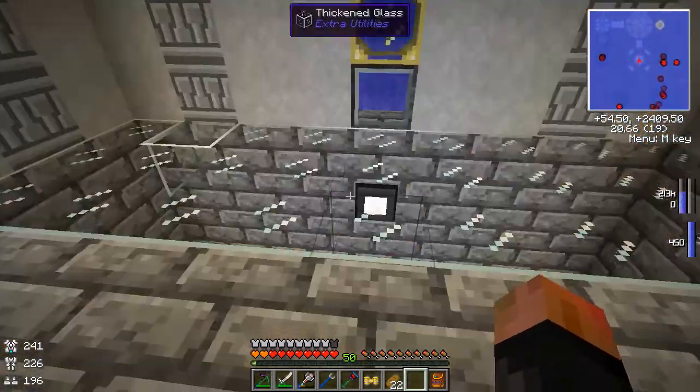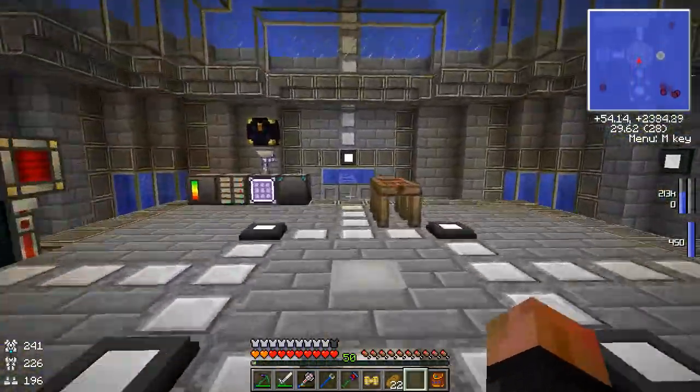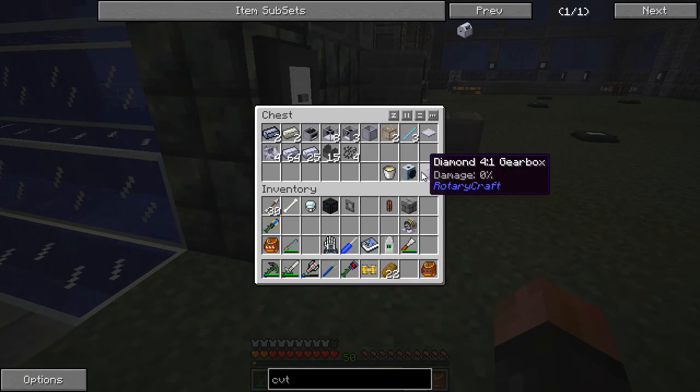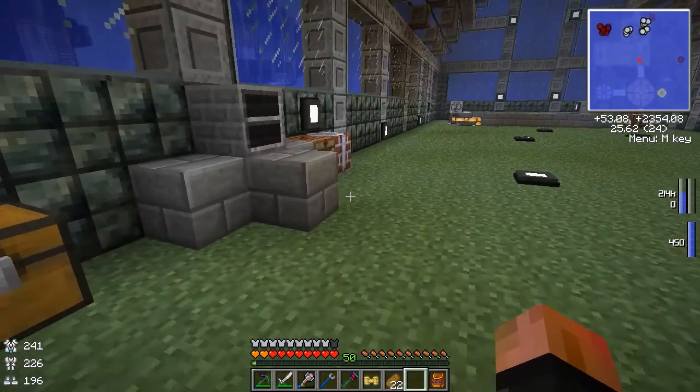Let's get that bedrock breaker set up. Let's go back up to the farm area and scamper over there. I've already made a bedrock breaker — this requires obsidian, a couple of HLSA steel things. We'll grab that, we'll grab our diamond gearbox, I got a bucket of lubricant here — we'll need that as well for the gearbox — and a couple of bevel gears. I think that should do it. I think we have everything we need.